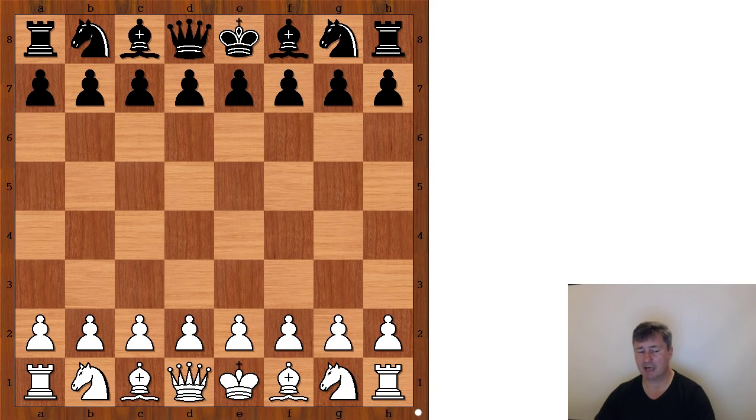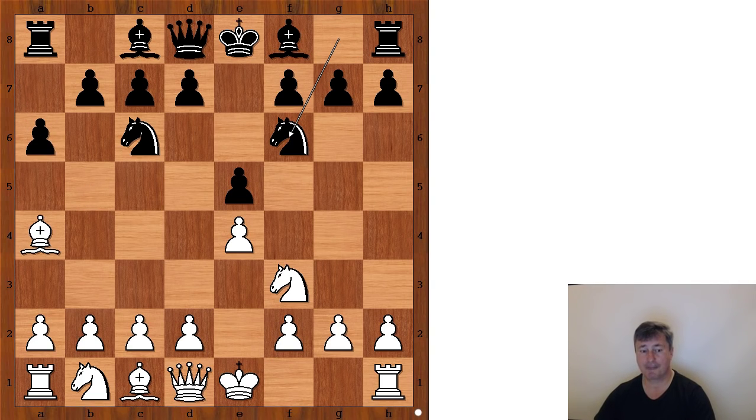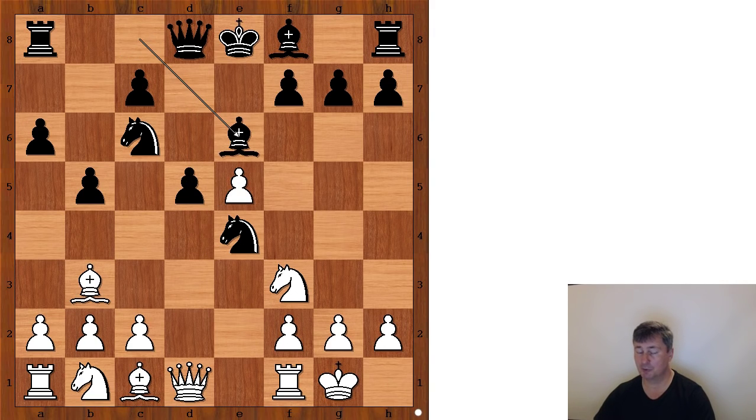Judit Polgar had the white pieces and she started with e4, e5, knight to f3, knight to c6, bishop to b5 — the Spanish opening. Then a6, bishop to a4, knight to f6, and Judit Polgar castled kingside. Knight takes on e4, d4, b5, bishop to b3, d5, d takes on e5, bishop to e6.